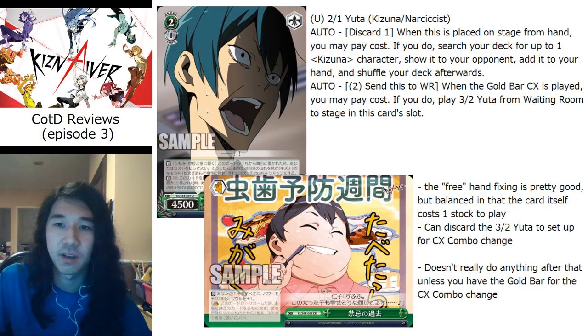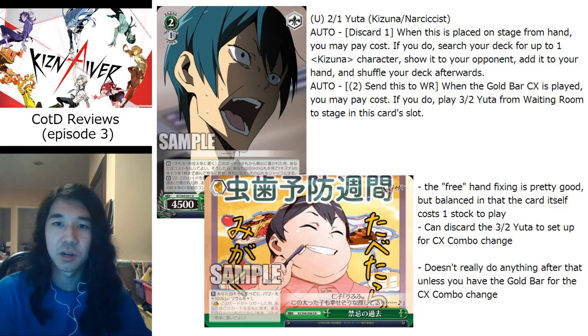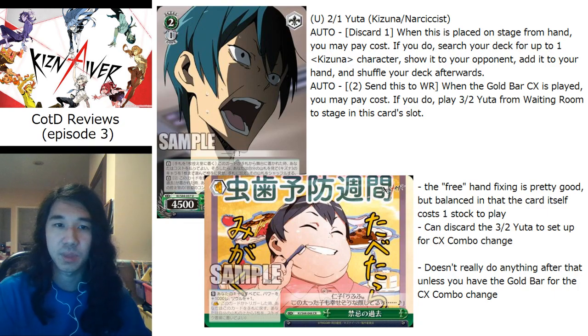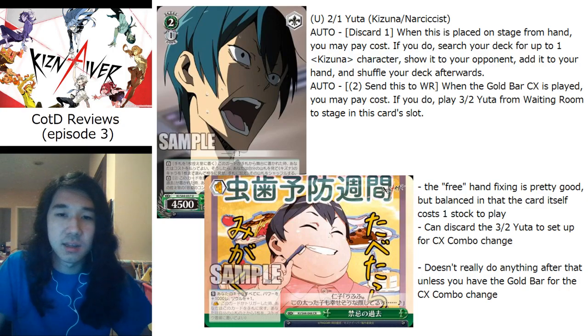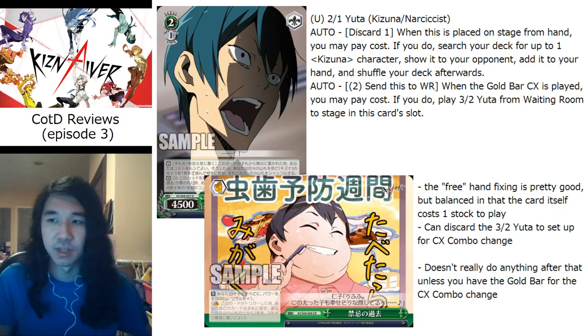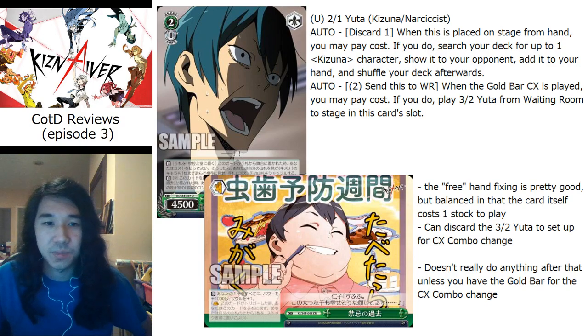He is someone who is actually going to play Kiznaiver. We're going to start by looking at the 2/1 Yuta. He has an on-play ability: discard one to search your deck for a Kiznaiver character. His other ability is a climax combo — pay two and send himself to the waiting room when you play the gold bar, then you get to play the 3/2 Yuta, which is the clock shooter, from your waiting room.